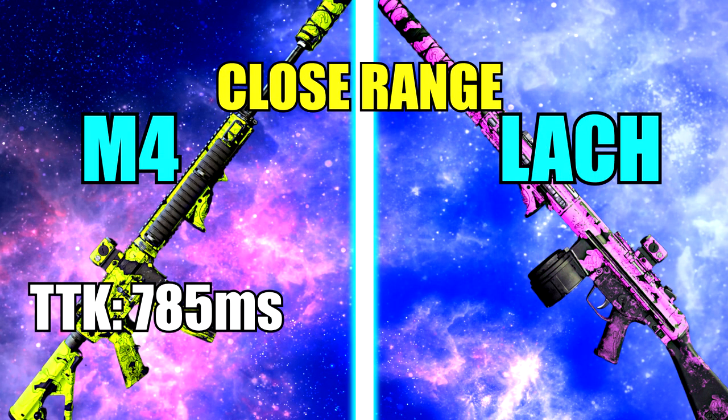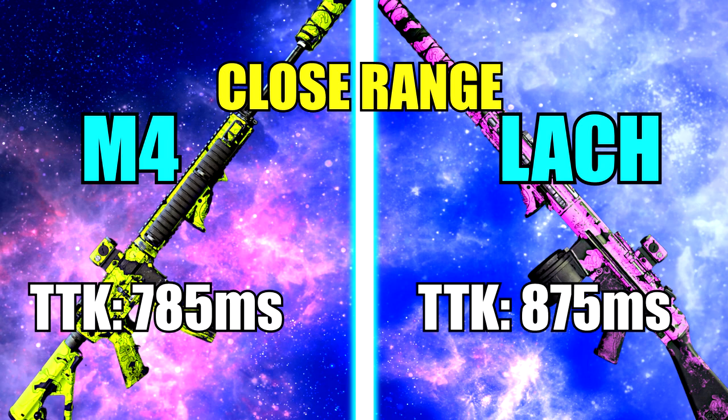Inside the first damage range, the M4 is killing at 785 milliseconds, which is a really fast time to kill for an AR, and the Lockman is killing at 875 milliseconds. That's almost a 100 millisecond difference, so the M4 is killing a lot faster.